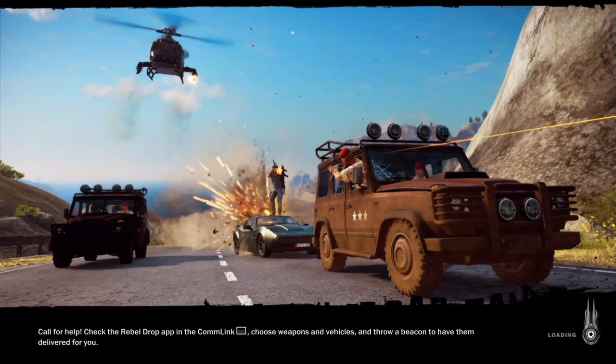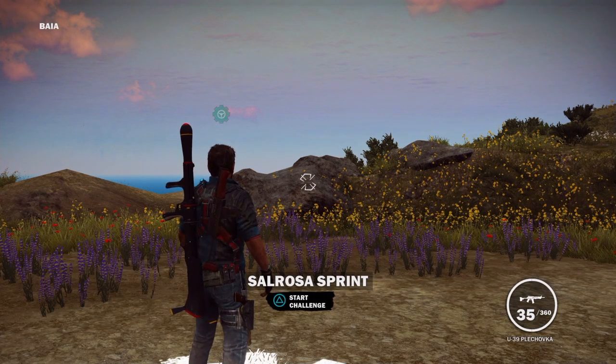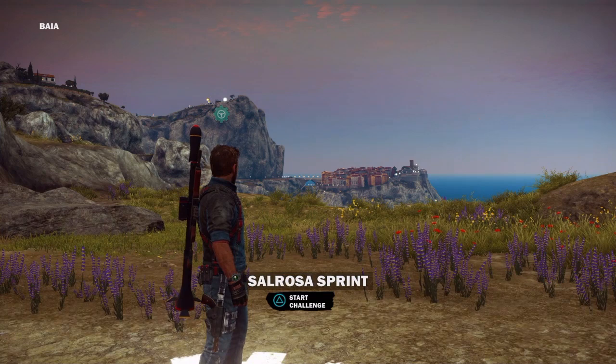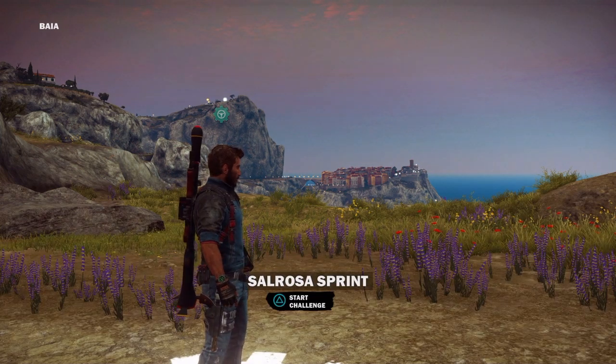Hello and welcome to Just Cause 3. In today's video I'm going to show you guys how to obtain the Formula 1 car. This might be one of the hardest tricks you have to do to obtain this car. What you have to do is go to your map and make sure you have a lot of fast travel flares already. If you have that, go to Salrosa Sprint race and fast travel to that location.